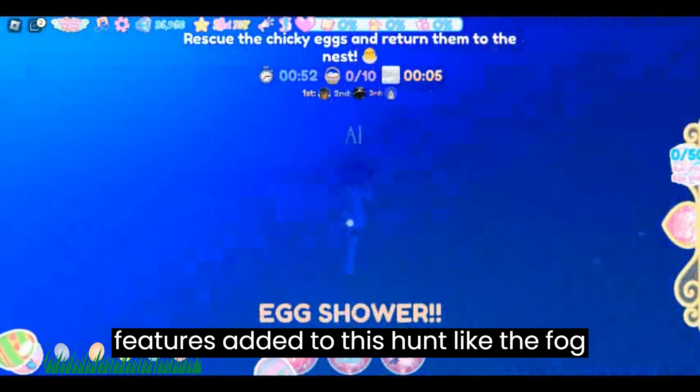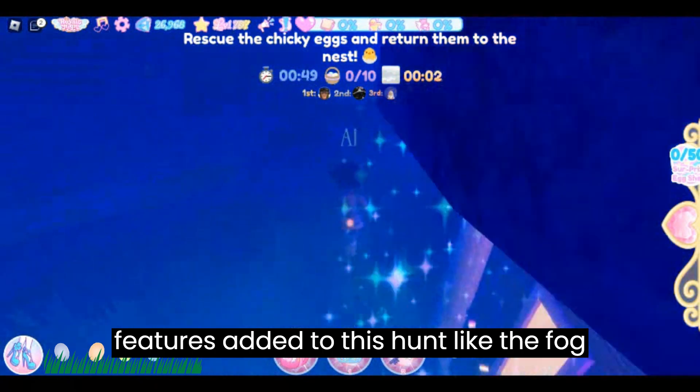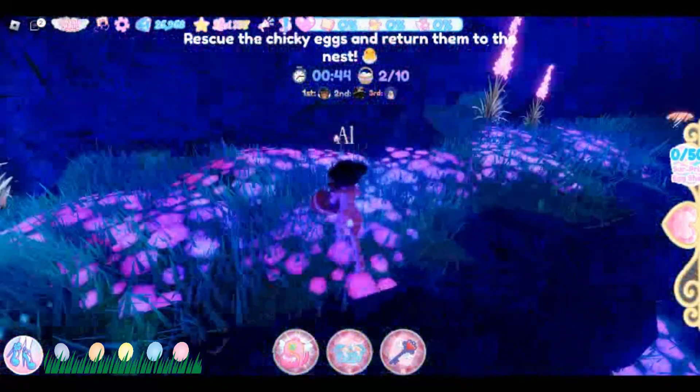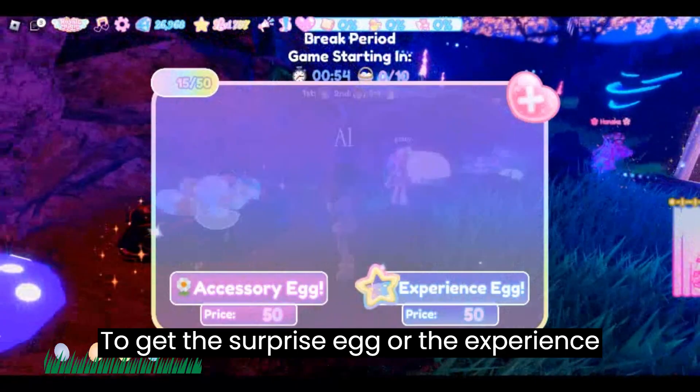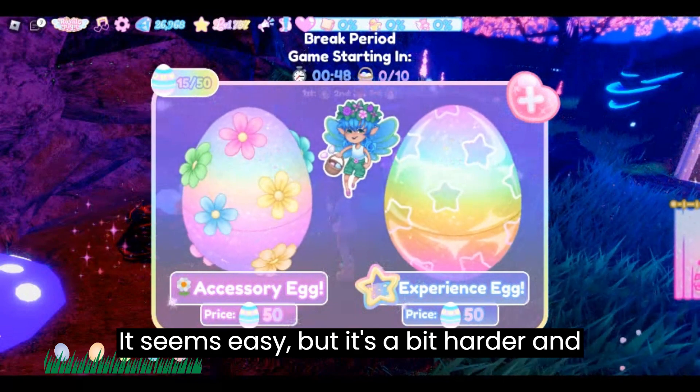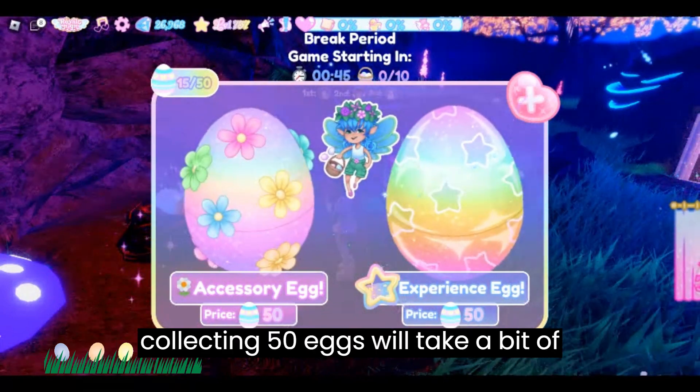As you can see, there are new features added to this hunt, like the fog, speed two times eggs, and so much more. To get the surprise egg or the experience egg, we need to collect 50 eggs each. It seems easy but it's a bit harder, and collecting 50 eggs will take a bit of time.